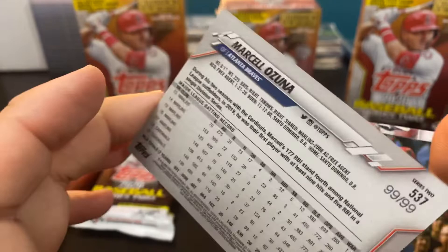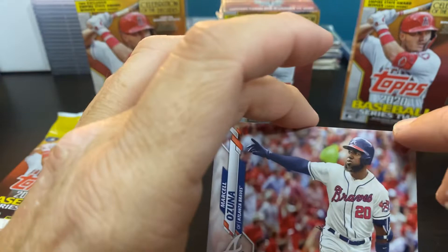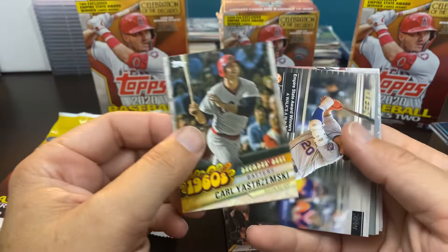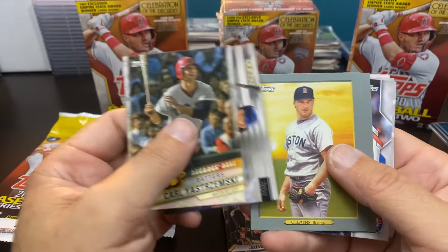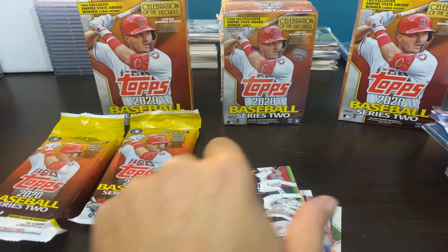I knew something was up with that — wasn't flipped around but you see it right there. That is a vintage stock, and not only is it vintage stock, it is the 99 of 99 Marcel Ozuna. So another numbered card — vintage stock Ozuna in the Braves uniform. Another nice hit right there.